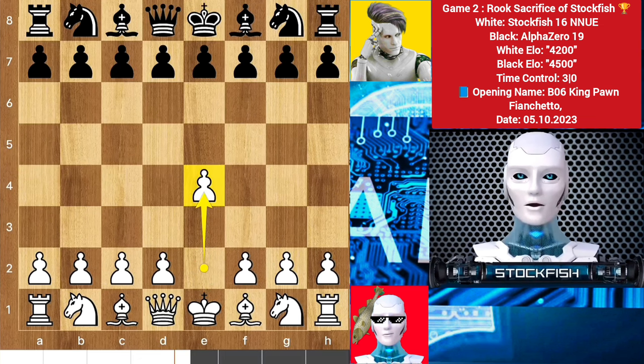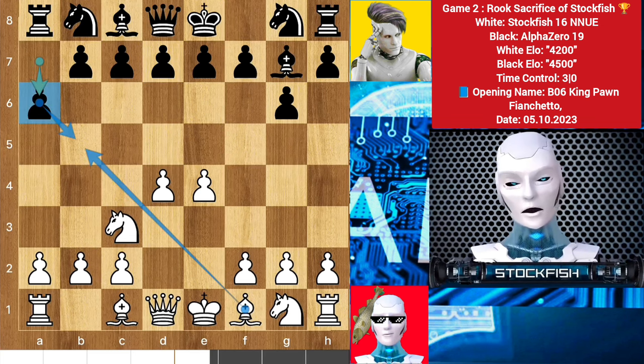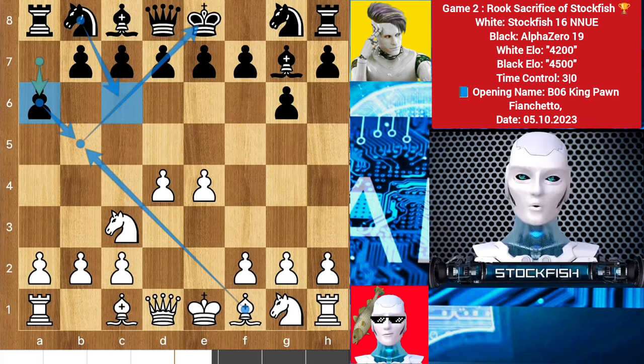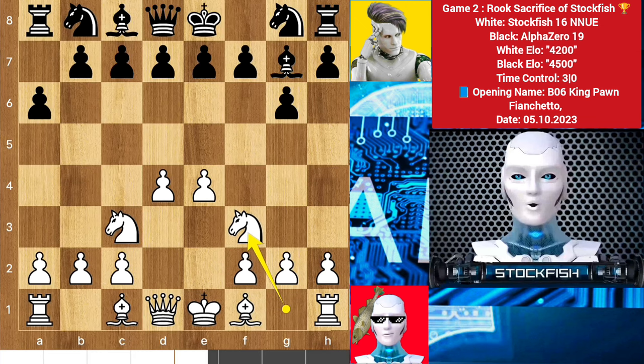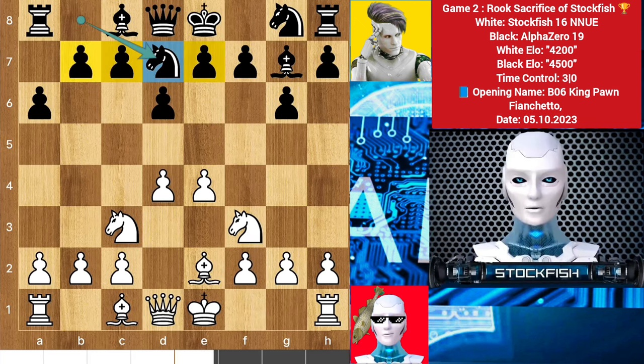I started the game with e4, we have g6, which is called the modern variation with e4. So I played d4, bishop g7, knight goes to c3. Alpha played a6, the standard line to protect that square and prevent the bishop entry point to target the knight. But according to me, best was to play d5. So we have knight f3, d6, bishop e2.